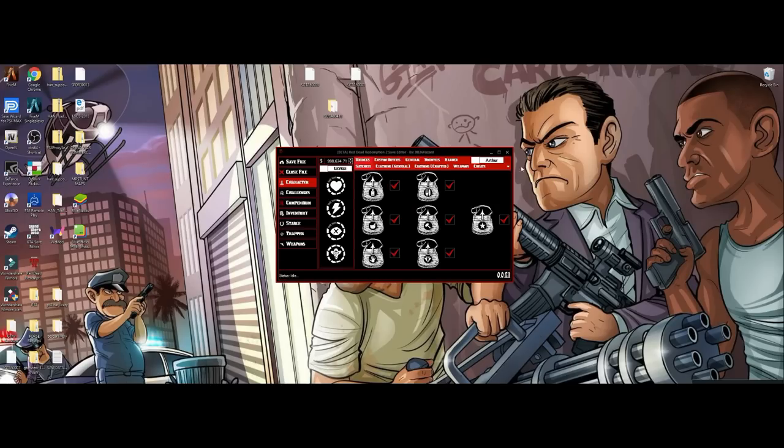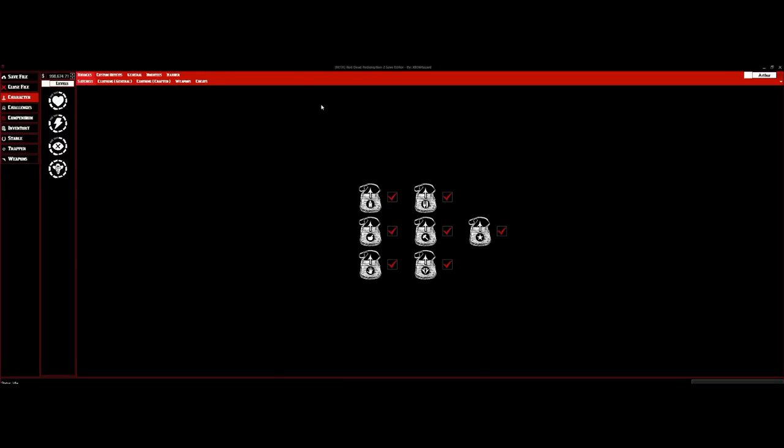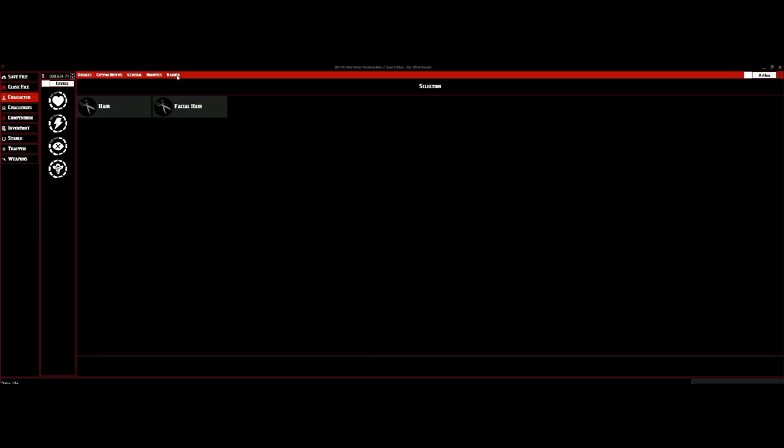Now we're going to put this in full screen mode. All right, now we're in full screen mode. If you look up at the top, you're going to see a new option right here, which is Barbers. So let's go ahead and click on Barber.